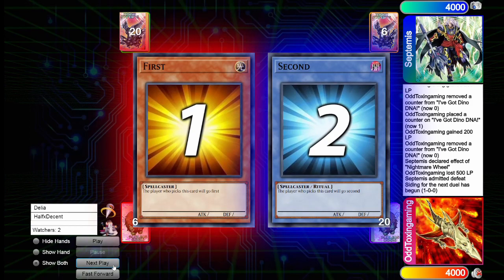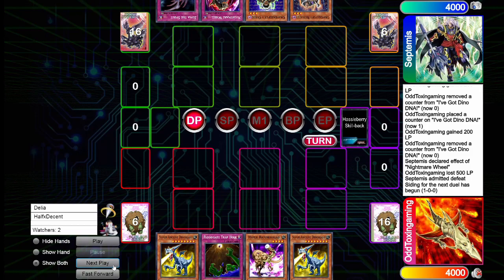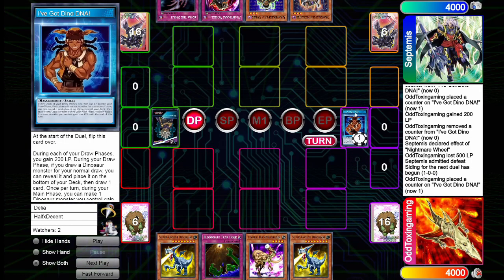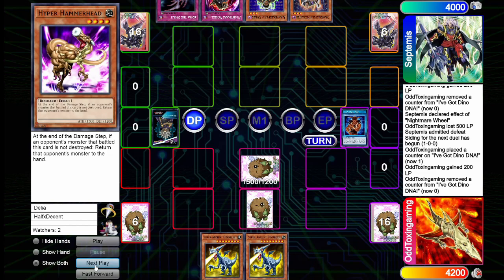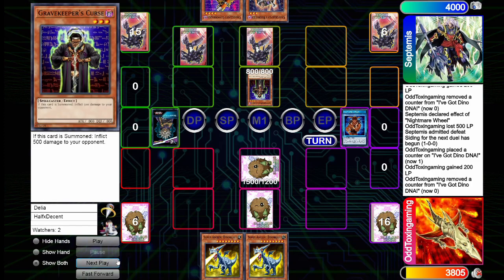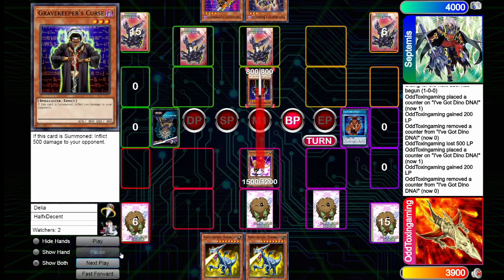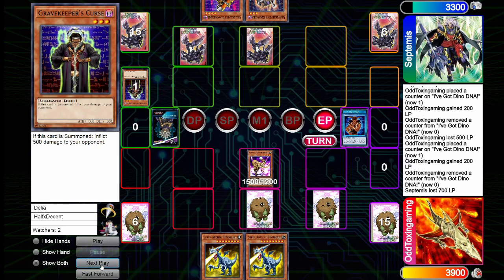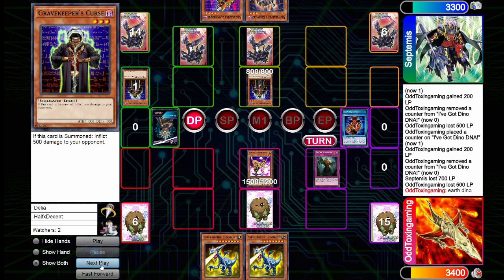Going into game two — my opening hand has Ancient Dino Beast, Floodgate Trap Hole, Hyper Hammerhead, and another Ancient Dino Beast. The opponent makes me go first. Note that you still get a draw phase on your first turn. 'I've Got Dino DNA' activates, I gain 200 life points, set Hammerhead, set Floodgate, and pass. Opponent draws into Cannon Holder, sets Nightmare Wheel and Zoma the Spirit, then summons Gravekeeper's Curse, inflicting 500 damage to me. I draw, gain 200 life points, set Swamp Mirror, flip Hammerhead and battle into the Curse for 700 damage to them. Opponent draws another Curse, summons it, I lose 500 — the burn game is on.